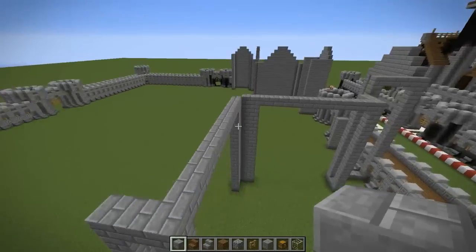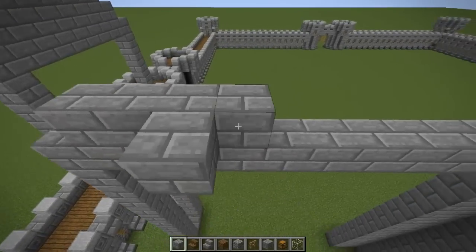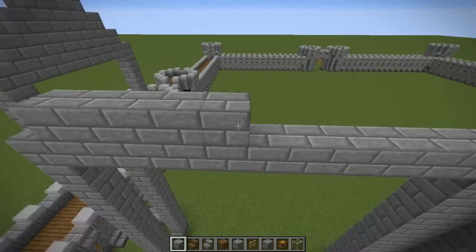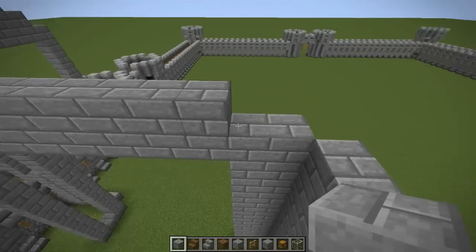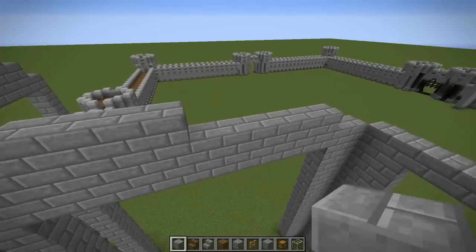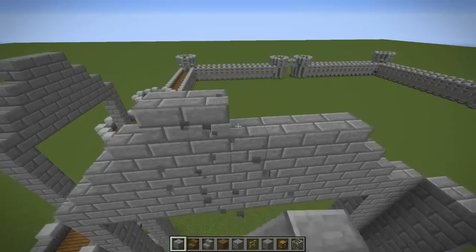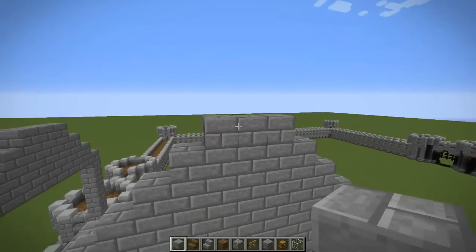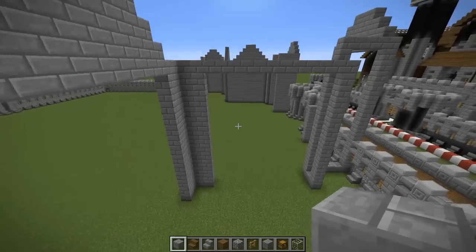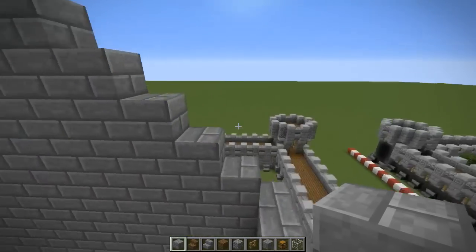Okay, now for the roof for these ones, we're going to do the same style. Start right here, just leave it one block up. And we're going to stop right here, so we'll have two blocks right there instead of one, and then it just goes back to normal. Okay, just like that. We'll move right over here to this side — it's already filled.